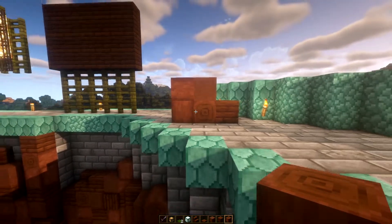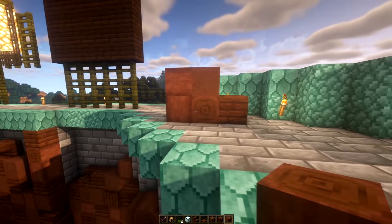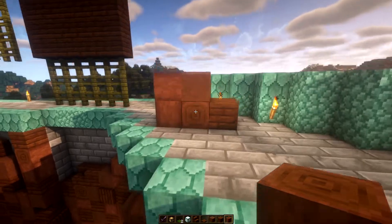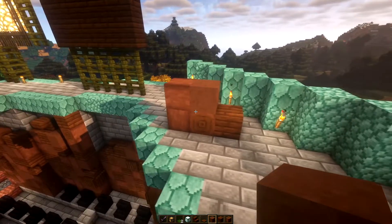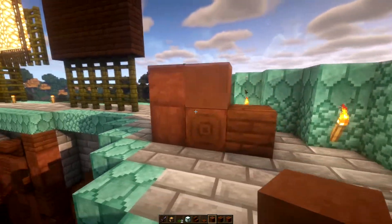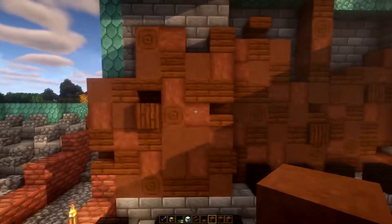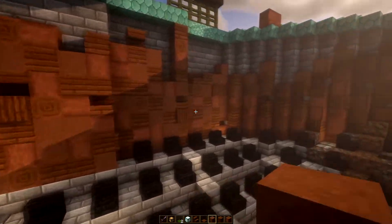With the log block itself you're getting three blocks in one, and you can put them in different facing situations to get a different type of arrangement. Then you have the brown terracotta block, which is very similar in color but not completely - it has a slightly different hue but also appears much smoother. There's not as much contrast in the pixels, so it blends better together and plays very nicely in the wall.